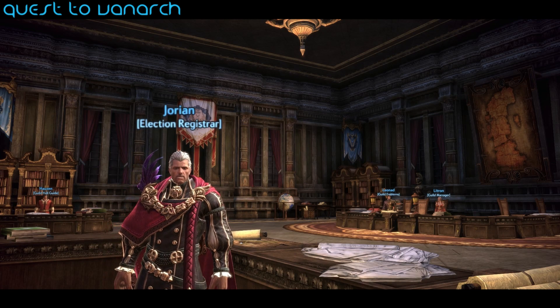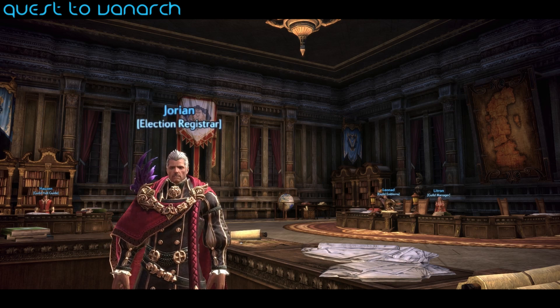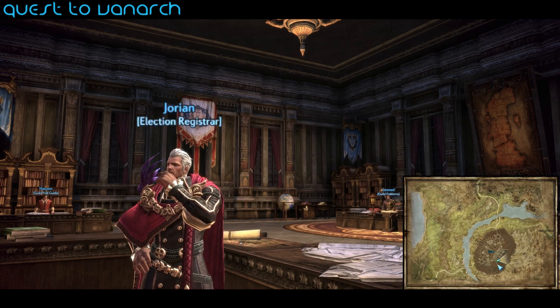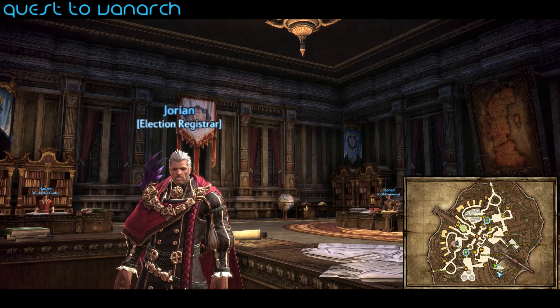Let's go over the registration phase. You have one week to sign up for Vanarch. If you meet all the requirements I talked about earlier, you can head to the Velik consul office to put your name down. As you can see here on screen and on the map, this is the NPC that you need to talk to. When you talk to him, this UI element will pop up, broken down into two sections.